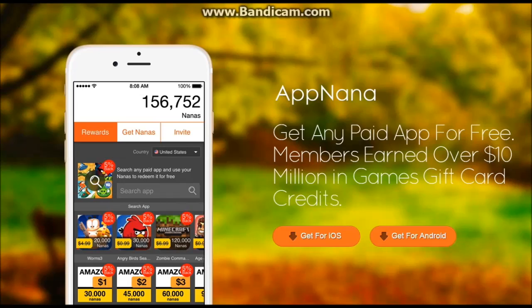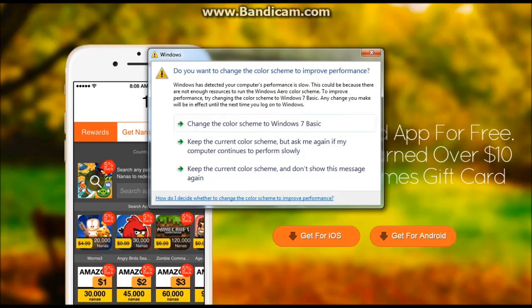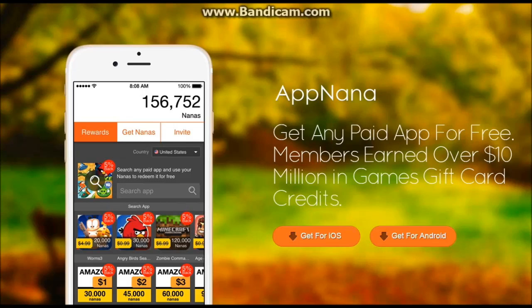Pretty much what you've got to do is — I've put a link in the description just to this website called Appnana. Once you're here on your phone just click one of these — get for iOS or get for Android, obviously on iOS click that, Android that. Once you've downloaded it, then literally just download a couple of apps until you get around 15,000 points, which is not very hard at all.